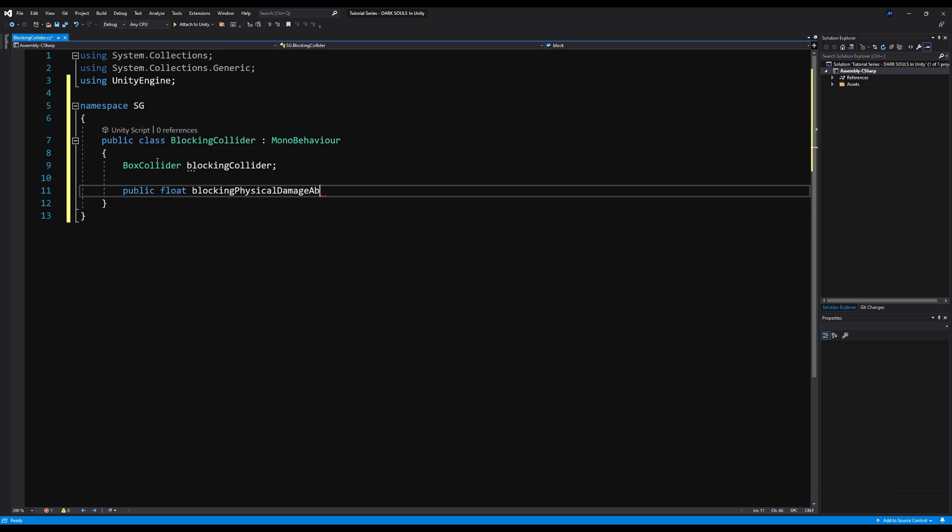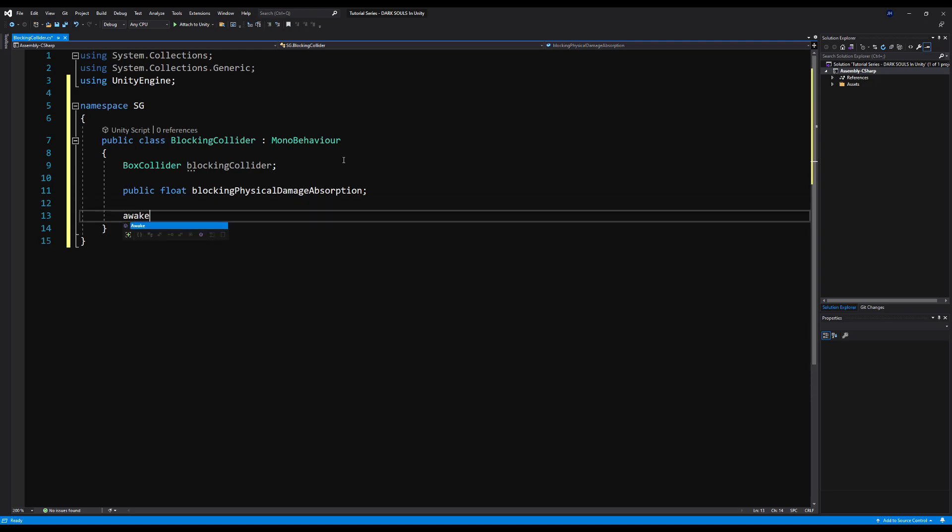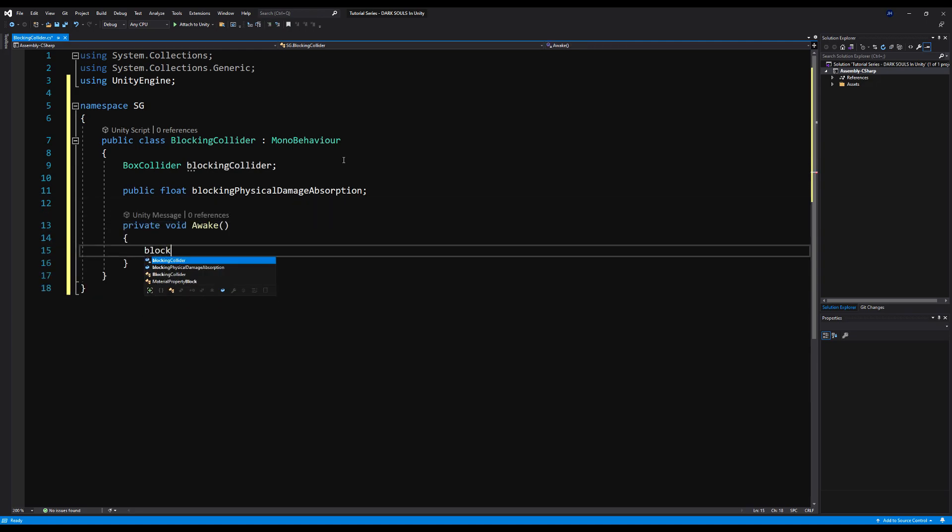I'm going to make a public float called blocking physical damage absorption. This will basically be a percentage of how much your shield is going to absorb with the formula I'm going to use to calculate it. So 99 equals 99% of damage absorbed, 100 is 100%, 50 is 50%. Then in the Awake method, blocking collider equals get component box collider.